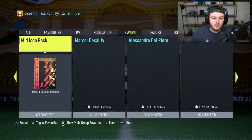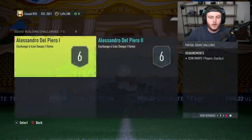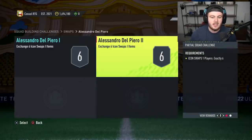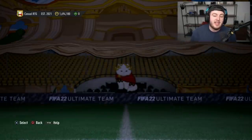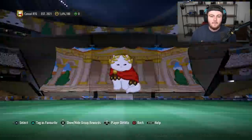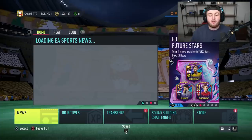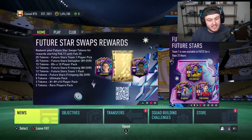You collect all your tokens, and then when you decide what you want to put them in, like icon swaps, you'll decide 'I want 12 tokens for this' - you're going to put 6 and 6 in two different squads. It's really easy and simple. There are a total of 28 tokens available across the entire campaign.